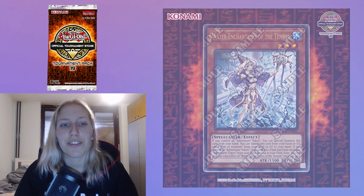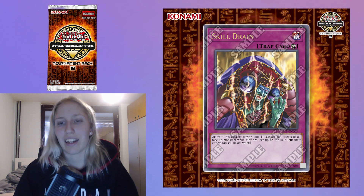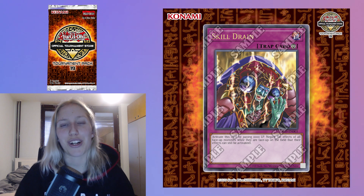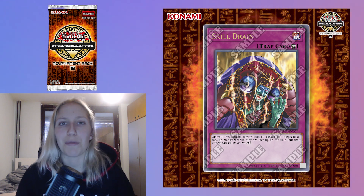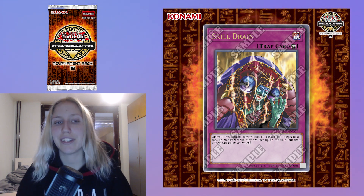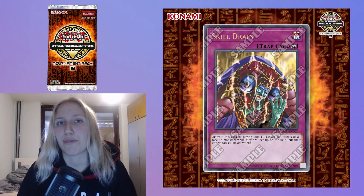So that's it for Water Enchantress. And then we have Skill Drain. I think that's really cool. The card is not really seeing a lot of play and maybe some other spells or traps would be a bit of a better choice, but Skill Drain in itself is a really cool card and it having an ultimate rare, there's nothing wrong with that in my opinion.